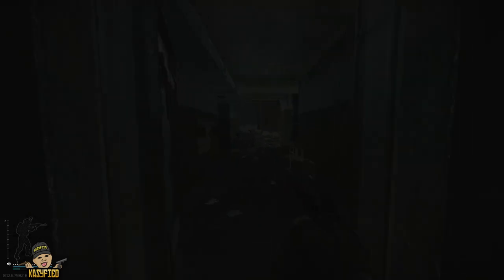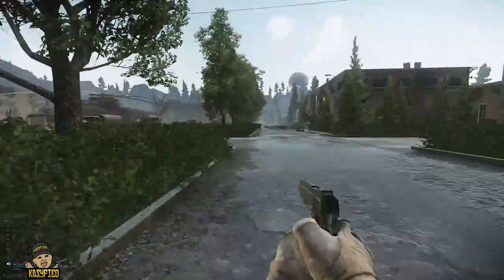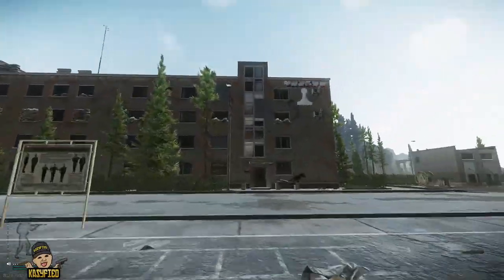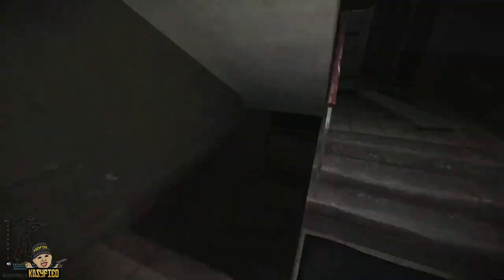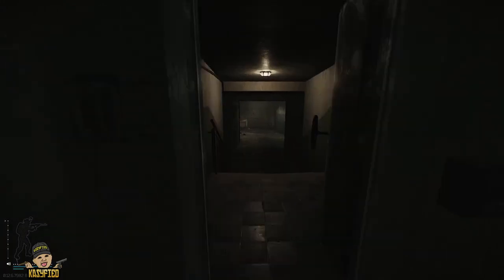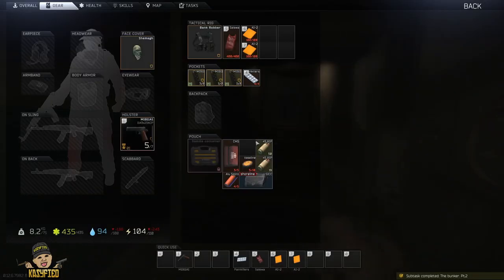You want to go back out of the bunker. Coming back out here, what you want to do is go into the White Pawn building — literally straight through the door and down the stairs and into the bunker over this way. Here you go straight into the bunker. That's the next part of the quest done.